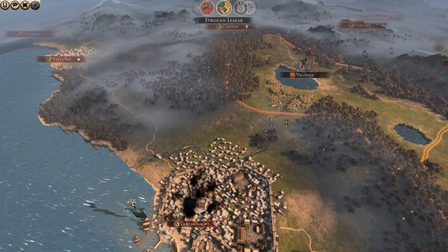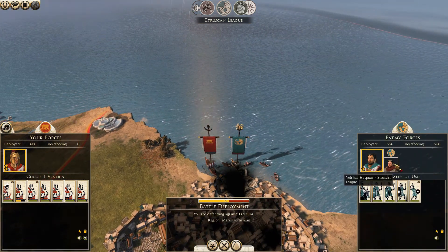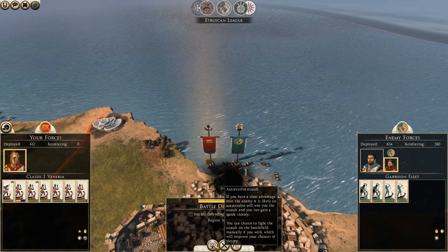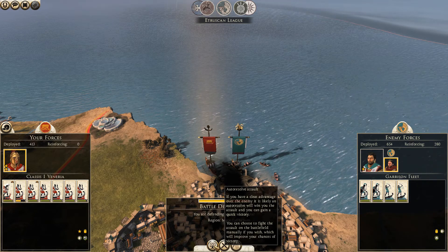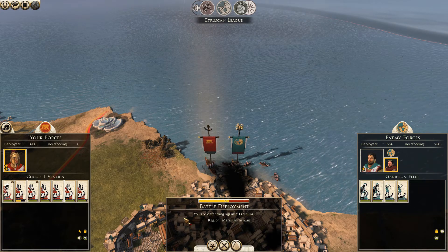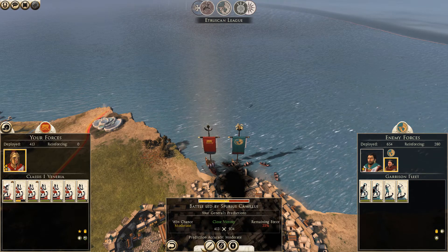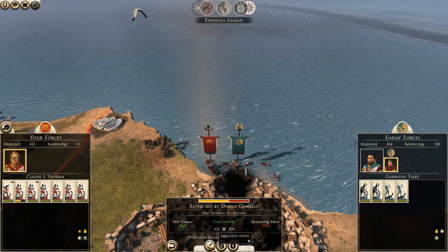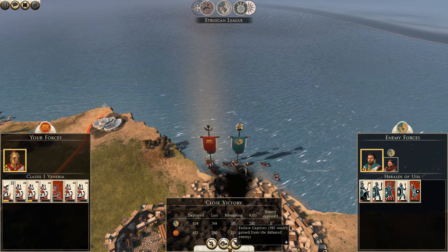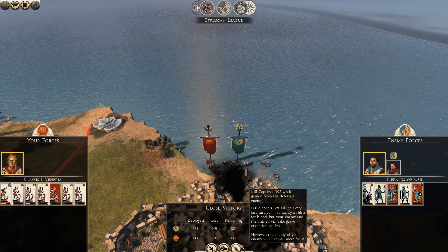Let's see if they knock away my blockade - yeah. Although it's saying I'll win it. Maybe I'll just take the auto-resolve. I mean, if I fight this battle I'll probably get more losses. Let me just take the auto-resolve. Close victory - I will take it because I don't have to fight it. We'll just kill the captives.